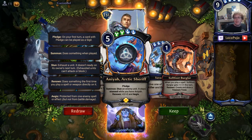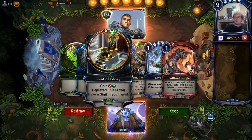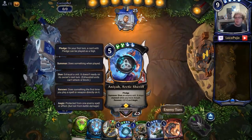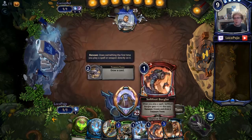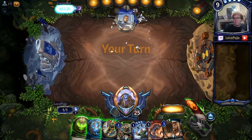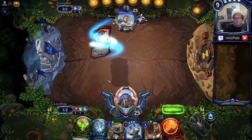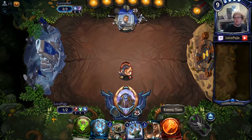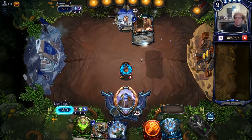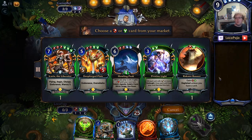Next up is Garion Bell. We've got Anaya, Arctic Sheriff, Softfoot Burglar, and Hojin, so I'm super comfy with this. We're probably going to play Anaya as a Primal just to get ourselves a little bit further on the Savagery, but then we'll play Seed of Glory and get the Fire down for Softfoot Burglar. Red Canyon Smuggler here is going to be awesome — I've got my Red, I've got my Green, and I'm going to get another Green from Hojin, so we can pick up whatever we want from the market. Deepforge Plate is a reasonable pickup playable on my current power.